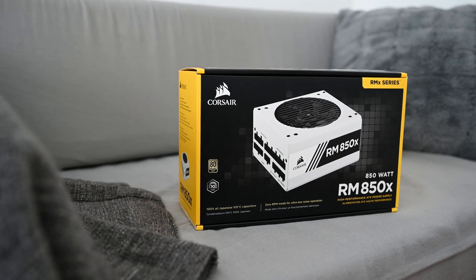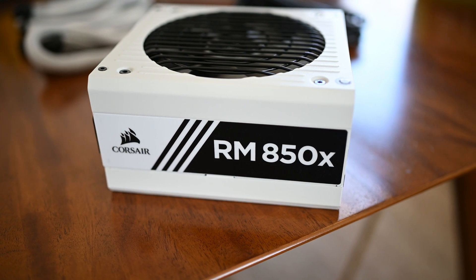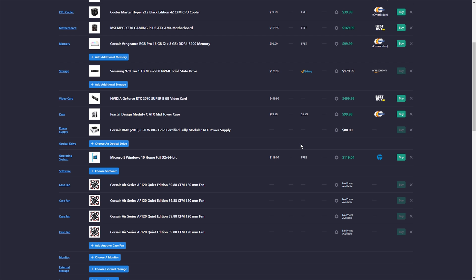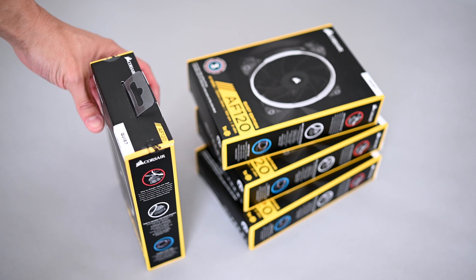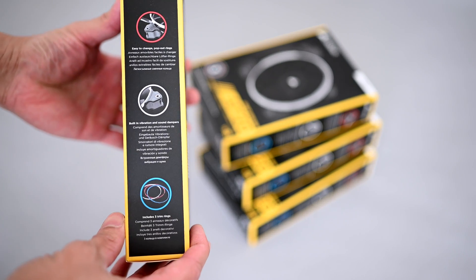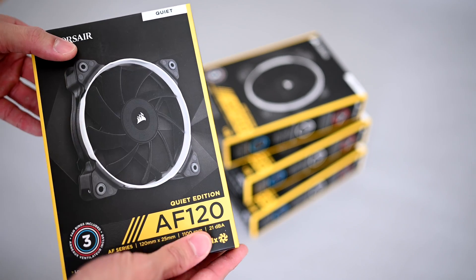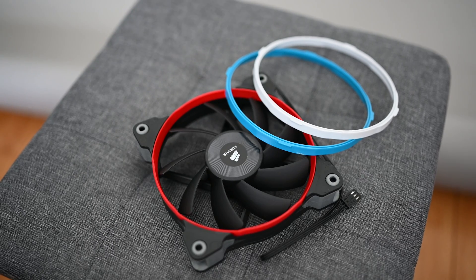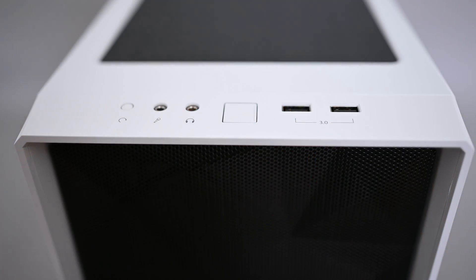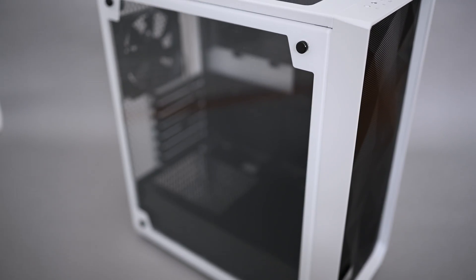We got lucky and found the fully modular 80 Plus Gold RMX 850W power supply by Corsair for only $80, brand new and sealed, from someone selling on Facebook Marketplace — normally costs around $160 retail. For the case fans, we're going with the AF120 Quiet Edition by Corsair: simple, reliable, and affordable. I've had these fans in my 2015 PC build and they're great for budget builds if you don't want to spend extra on RGB. All of this is packed inside the compact Meshify-C mid-tower case by Fractal Design.